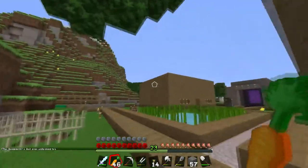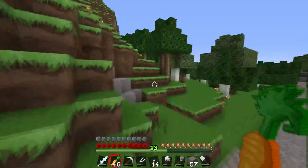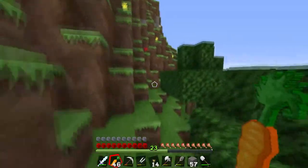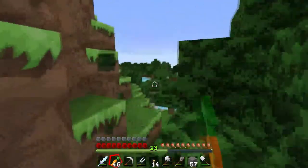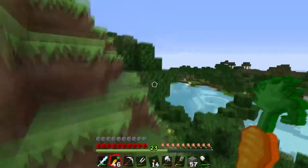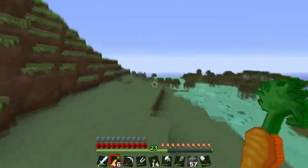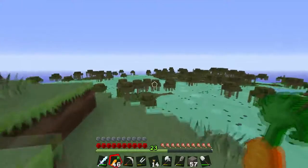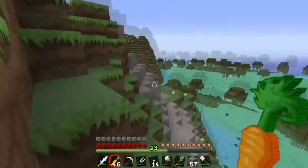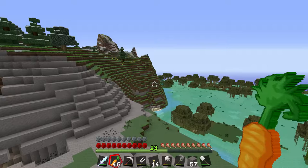We're about to understand what they're doing. I gotta come around because it's dangerous. We're gonna feel really dumb if it's just a mine or something, but I just wanna see what's going on. Mission Impossible mode — engage. I wonder why it lags so bad over there. It's a swamp biome — we can get a ton of slime balls!